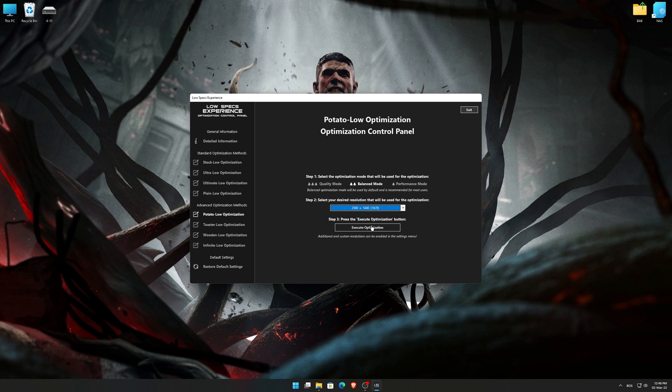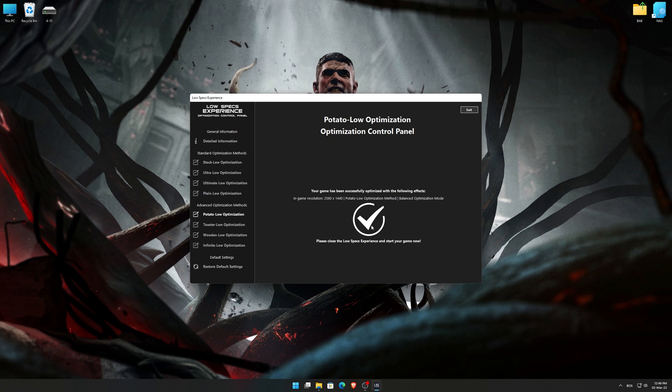Once you decide which optimization presets and resolution you are going to use, press the Execute Optimization button and then start your game. Also, if you are not satisfied with what you see, you can always restore your game to default settings by choosing the Restore Default option.